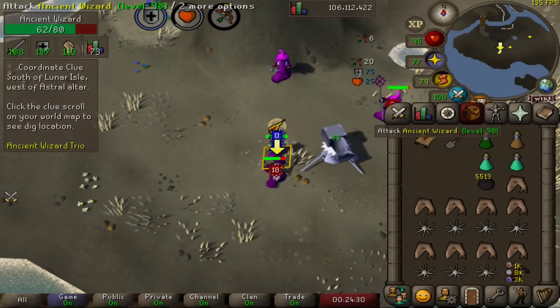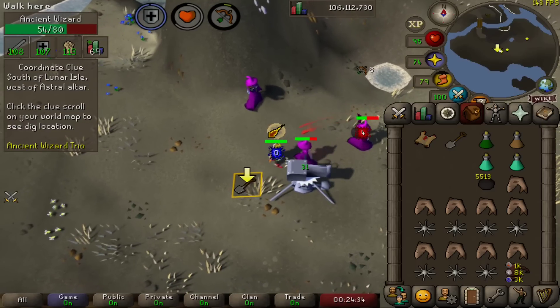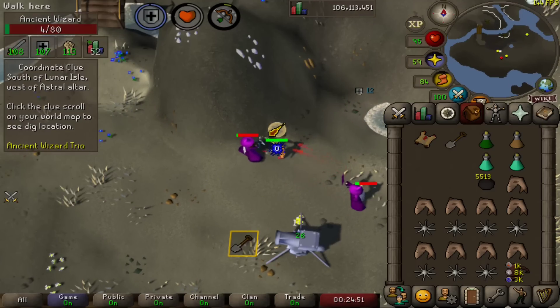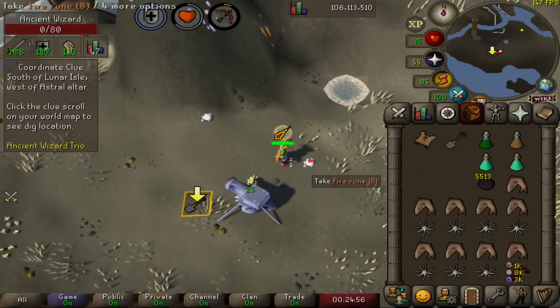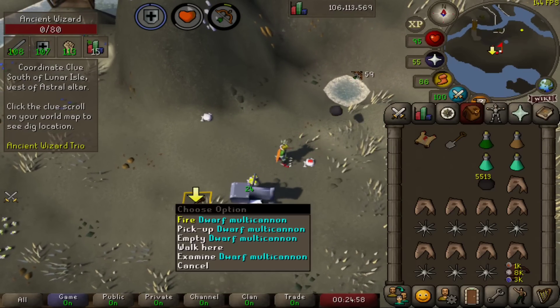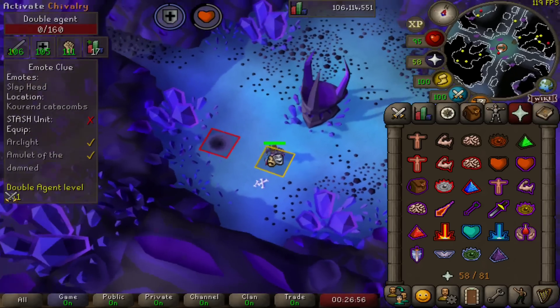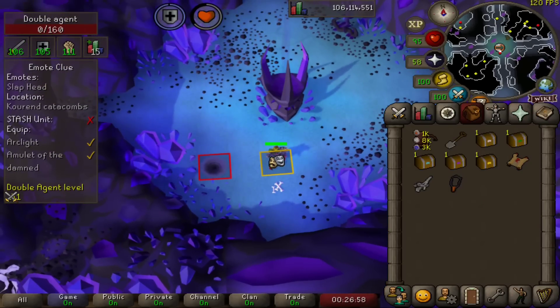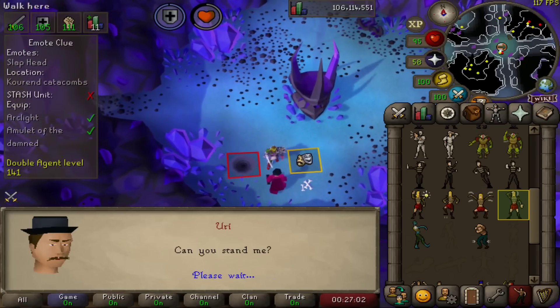Which saw us take on this powerful ancient wizard trio — we even set up a cannon, we weren't messing around, we wanted to finish this master clue. Despite them using all 3 combat styles they were no match for us, we took them down and obtained our next clue step. This one saw us fighting yet another double agent in the Catacombs of Kourend. We donned our Arclight and our amulet of the damned, slapped our head and were given our next step.